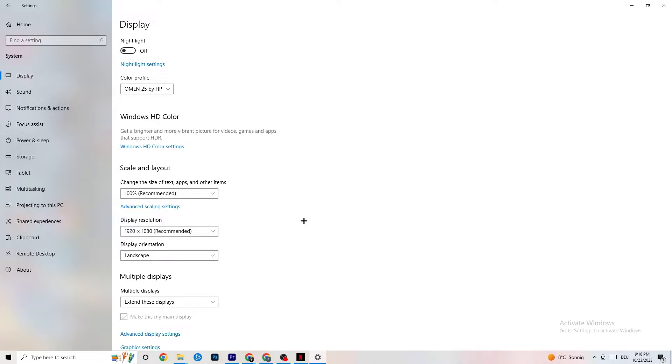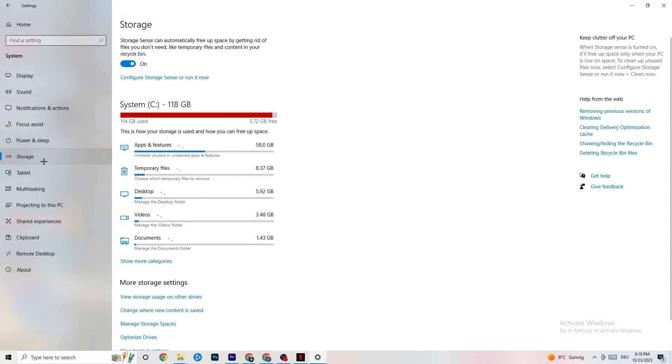Afterwards go to Display Resolution and keep it set to the same resolution your game uses. For example, if your game runs at 1280 by 1080, change this to match that resolution as well.